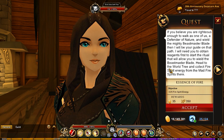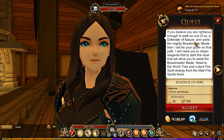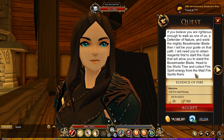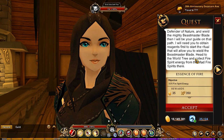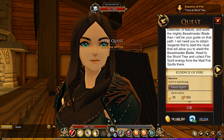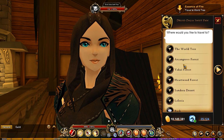It says travel right there, but before we do that, it explains right here: the Defender of Nature, wielding the mighty Beast Master blade — head to the World Tree and collect fire energy, or fire spirit energy, from the mad fire spirits there. So that is our first objective.